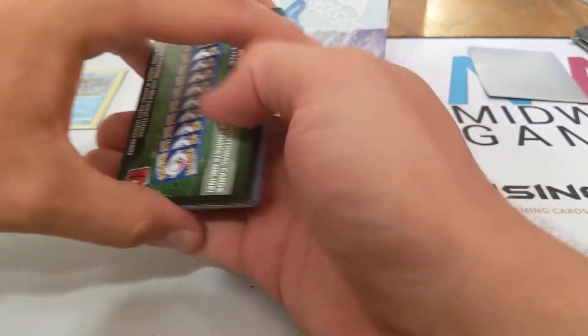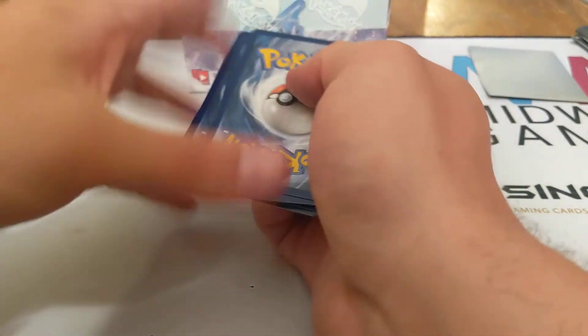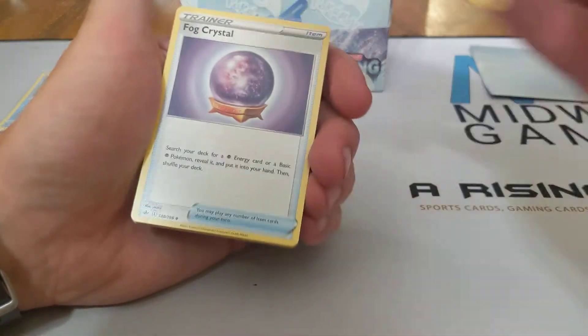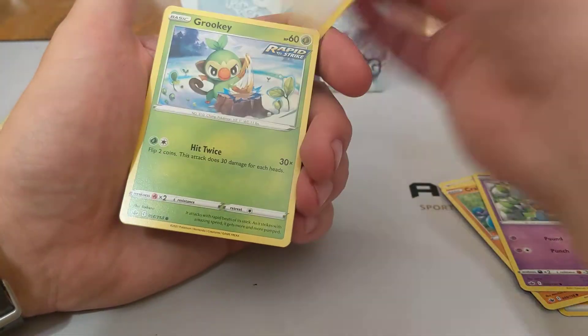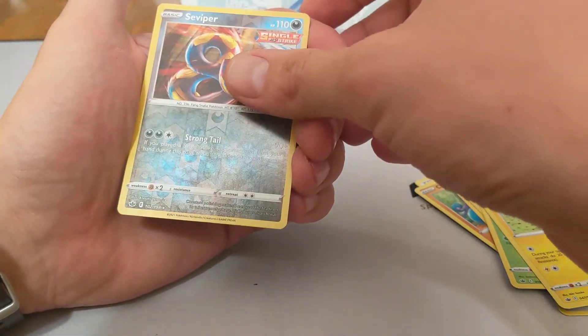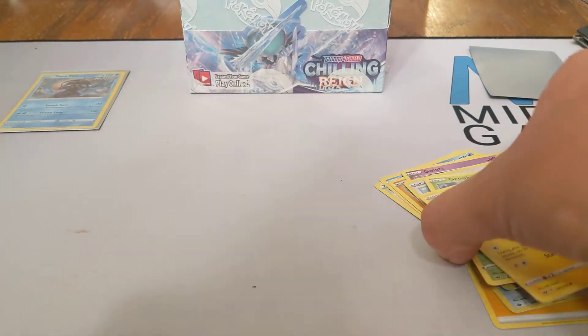Out of the four packs from Walmart and Target, we got one hit — the Tapu Fini Holographic. We have Lightning Energy, Fog Crystal, Brawly, Celio, Crabrawler, Golat, Porygon, Grookey, Mareep, Reverse of Seviper — that's a Reverse Rare — and Galarian Sirfetch'd, Non-Holographic.